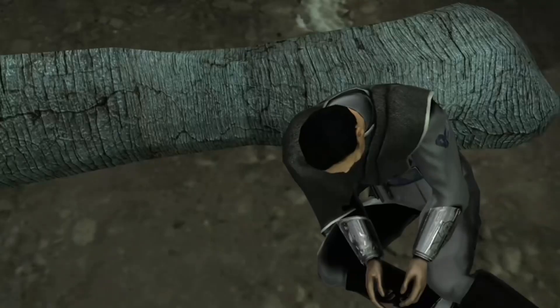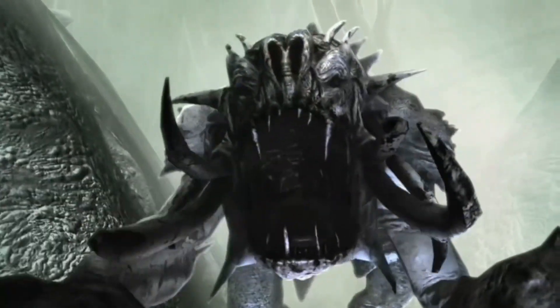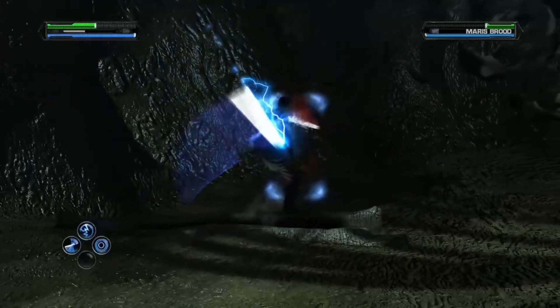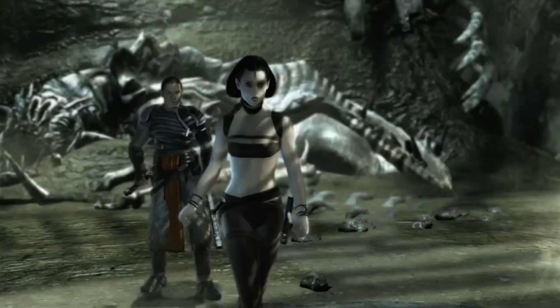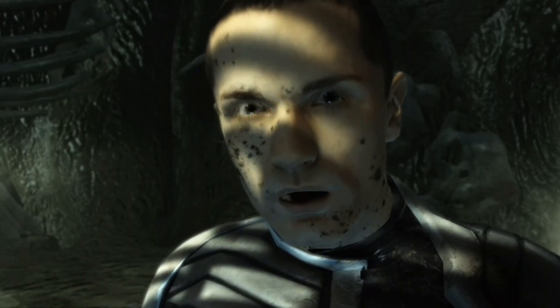I eventually find Bail Organa, but then Shaak Ti's apprentice shows up with a giant pet Rancor, initiating a fight. I only died in this fight once — that's because Maris likes to jump in and double team me. But when I fight Maris one-on-one, it isn't even close; I quick-time her to death. After the fight, Maris somehow convinces Starkiller to let her go against Bail's better judgment, but Starkiller explains that she'll never be free because she will remember what she did here.